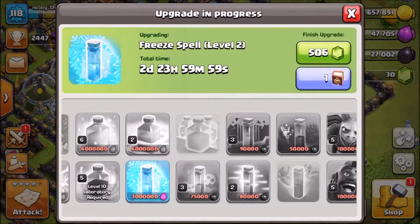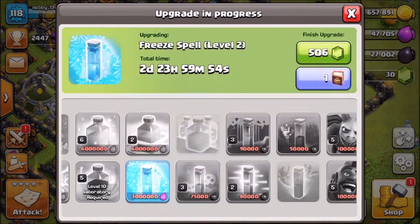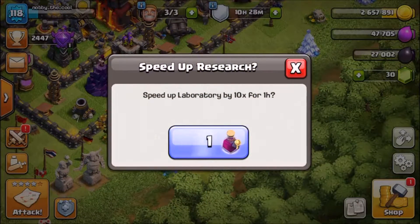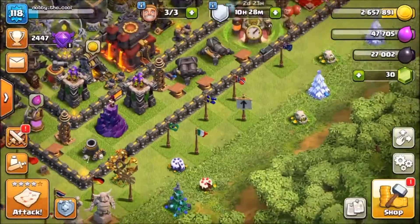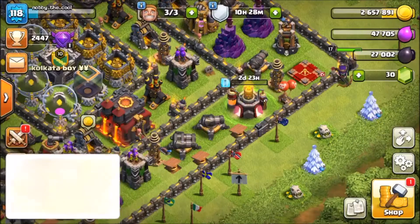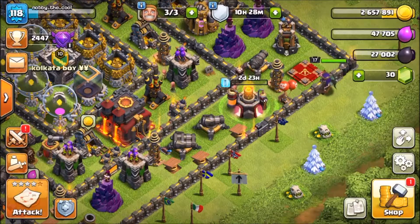Now I'm going to boost it up — put the boost on right now. I could just use the book of spells, but I'm not going to. I'm going to use the speed up laboratory ten times for one hour. And boom — I probably should have got a screenshot of that.